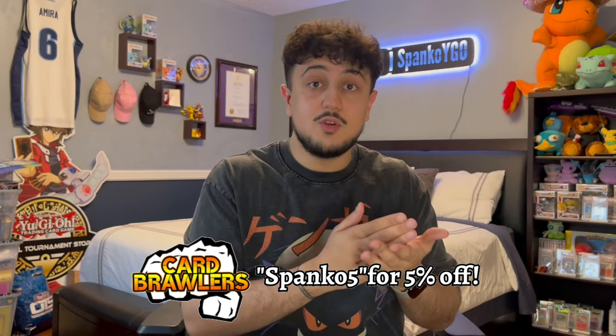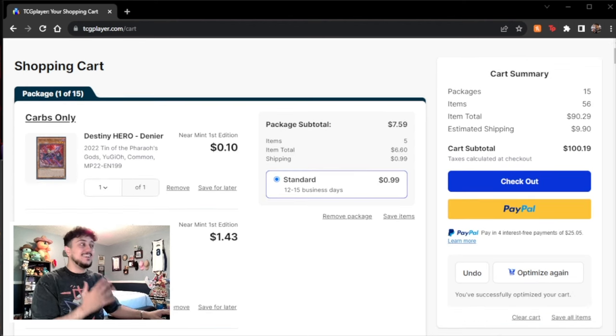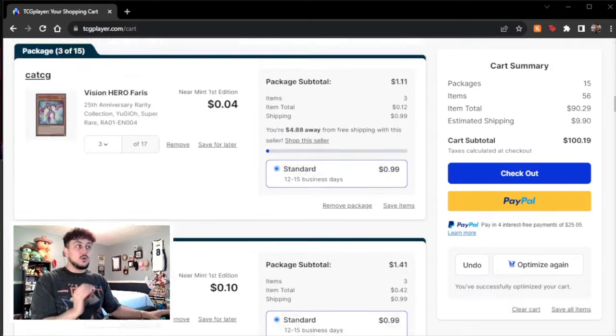I'm going to show you guys how to build Hero in a competitive way to compete in today's format, December 2023, on a budget. As always with the Building on a Budget series, I want to show you that you can go on TCGPlayer, build this exact deck, and it's going to cost you exactly a hundred dollars and 19 cents — including the main deck of 41 cards, the extra deck, and shipping.